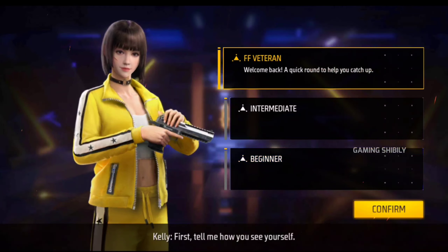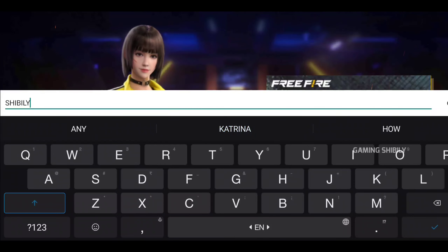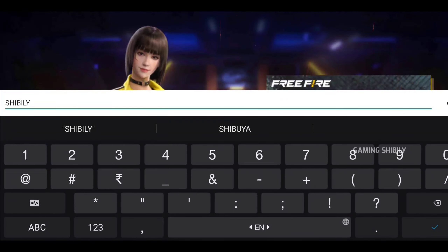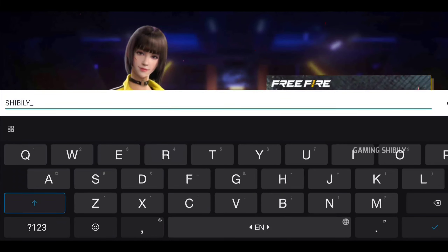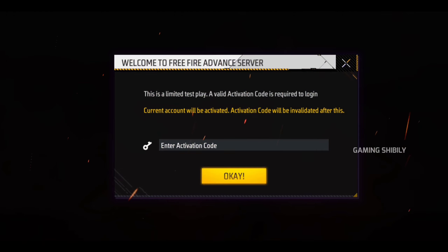Now, you can't do that anymore, because the server has opened for one day. You can't get an activation code normally, but you can get it if you have the name of our guest account. Then you can get the name of our Advan server and the name of Shibily.